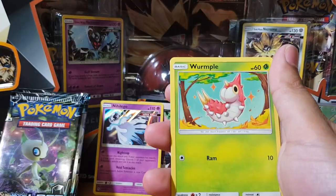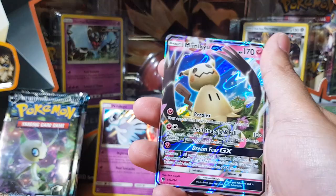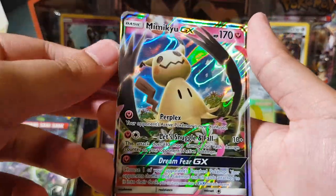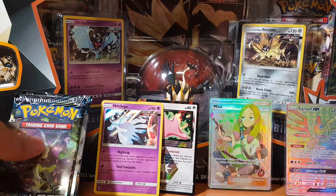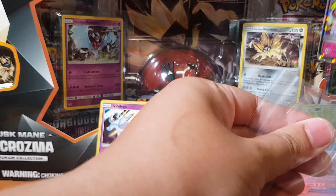The hype is real! What are we gonna get? Gogoat, and oh — a Mimikyu GX! There we go, not too bad — so we also pulled a GX. I'm running out of space, let's move this here. Protection is key, guys, like I always say — protection is key.